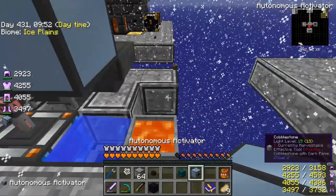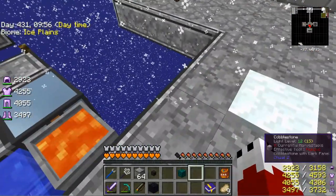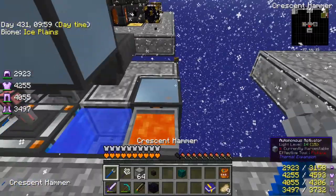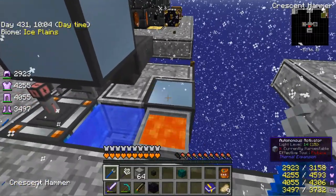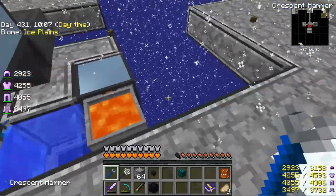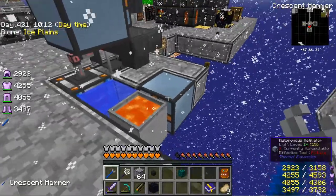And if you place it down wrong — you can see the X right there — you can hit it with your crescent wrench and it'll turn it around a little bit. It just keeps turning it, so until it gets to the point where you want it. We want the X pointing towards it.